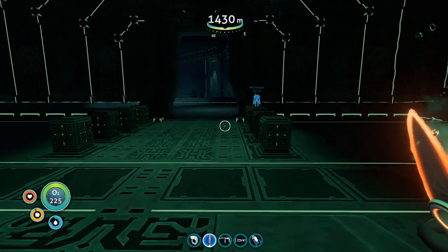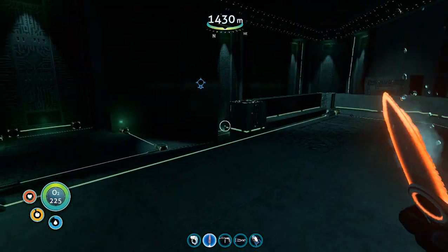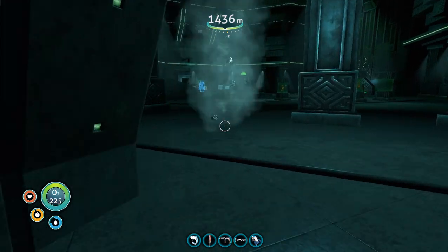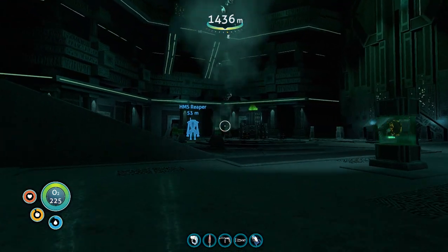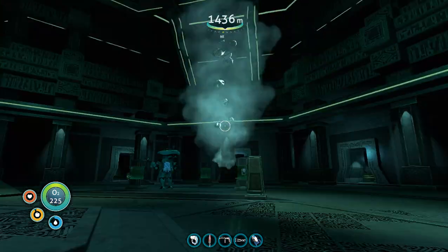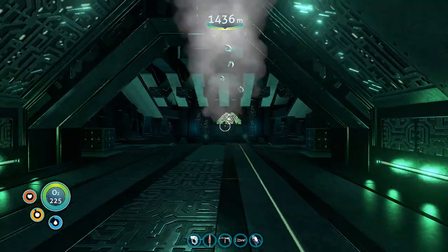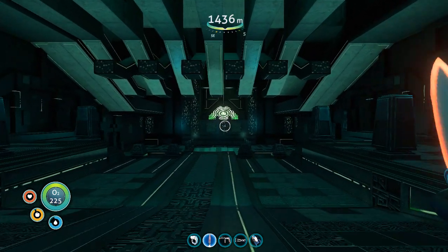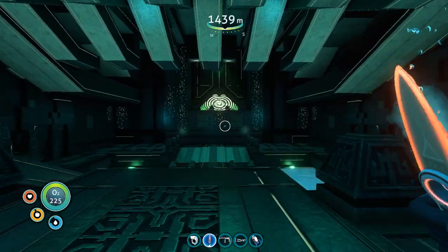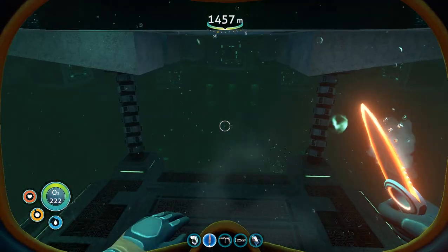I kind of want to stop sprinting so the glitch stops showing up, but if I don't sprint it takes forever to get around. That's so pronounced when you're not in water. I really hope Below Zero is more polished than this game — this game is fun and awesome, but there are a lot of glaring issues like this really basic Thermoblade one that's been around since the game launched.